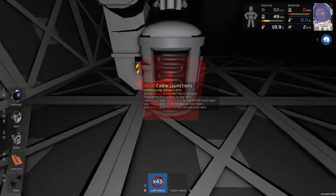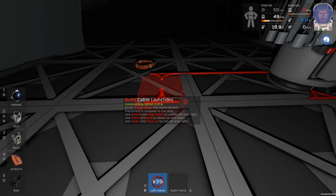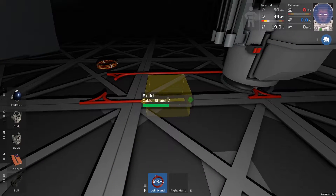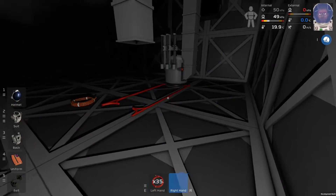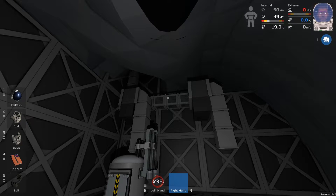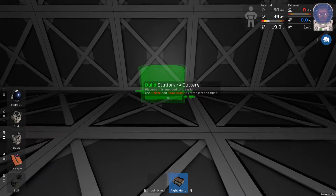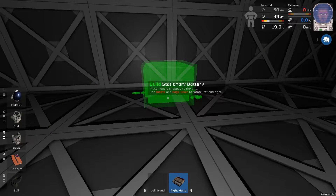On the back, what we're going to need to connect as well is the power. I've got a stationary battery — remembering to leave room for the on-off button this time. I'm going to pop it here and we'll get a transformer built, or use the upstairs one. Let's turn the battery on.